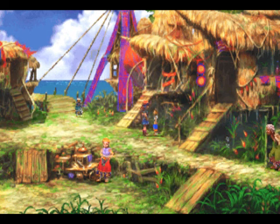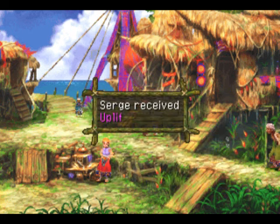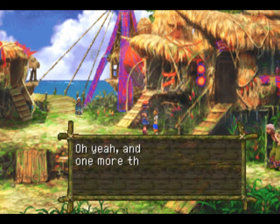Yay! All right, we made another villager happy. What do we get from that? We get an uplift element from him. All right!